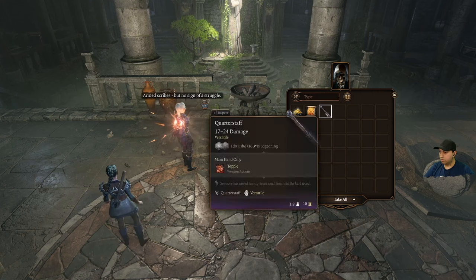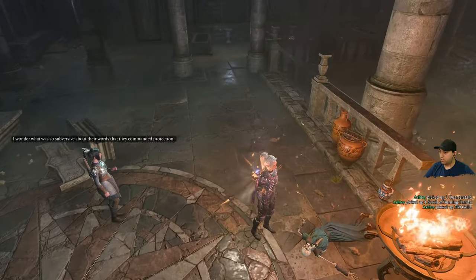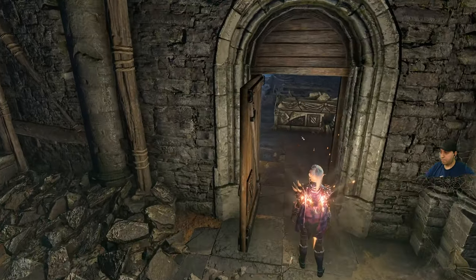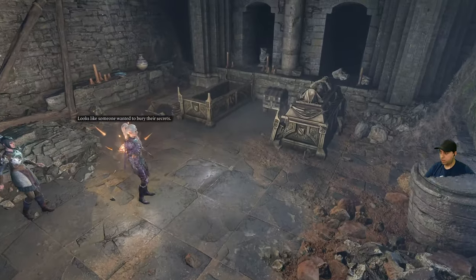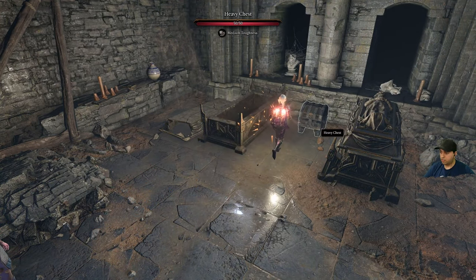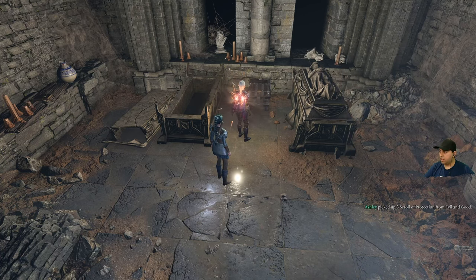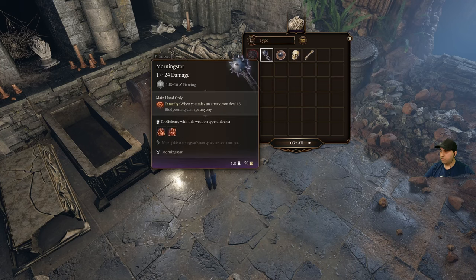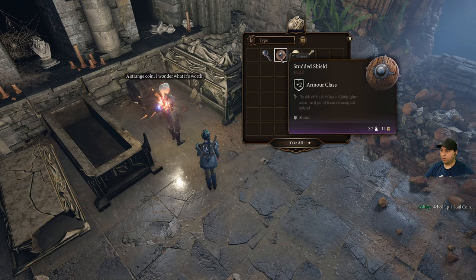Armed scribes but no sign of a struggle. Let's light this brazier. What was so subversive about their words that they commanded protection? This looks like a trap — looks like someone wanted to bury their secrets. There's a chest: a scroll of Protection from Evil and Good. Sarcophagus — skull bone. A Soul Coin! These coins can power infernal engines. What's an infernal engine? Strange coin — I wonder what it's worth.